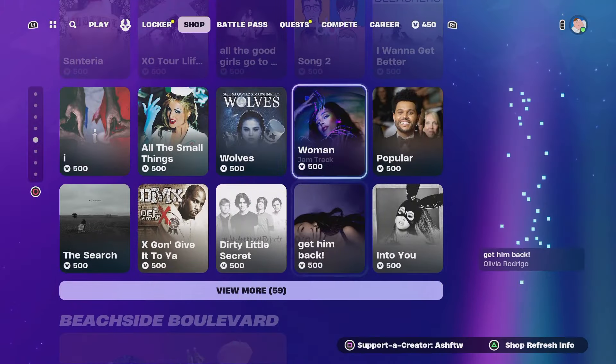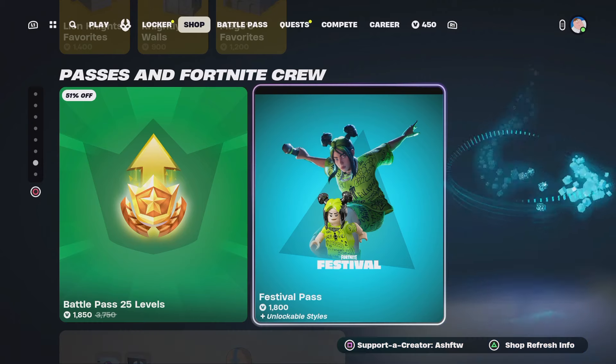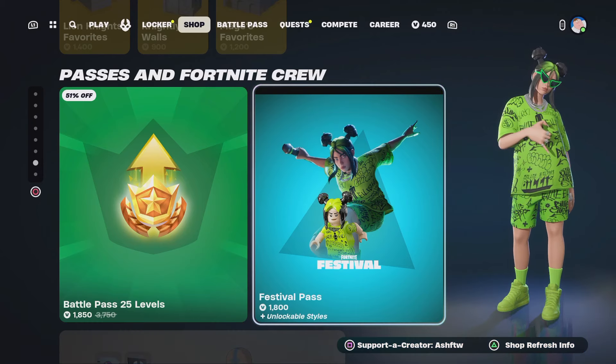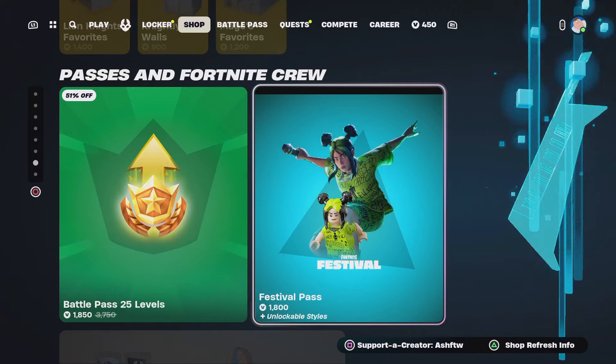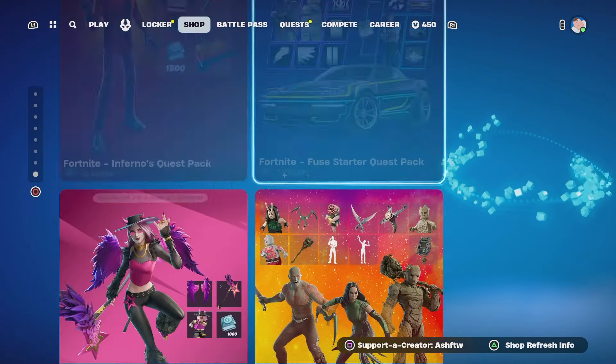Then we've got the Jam Tracks all here. We've got this stuff here, and yeah, we've got the Festival Pass as well — Billie Eilish is a dub, I do think. The Lego style is pretty cool there as well, I think that is cool. We've got the Elements Pass still there.